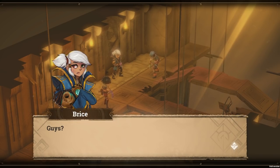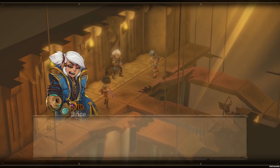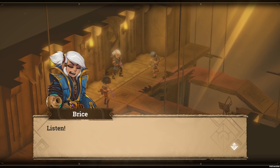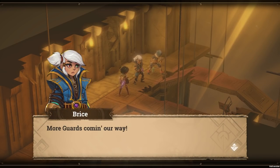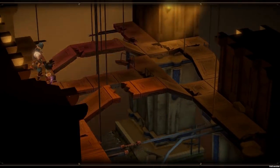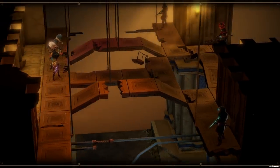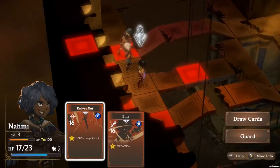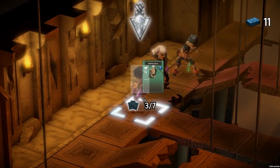Sometimes I wonder why the boss even bothers with these dusty old relics when you could just turn you in and claim that sweet bounty on your head. More guards coming our way. What did I tell you — rats in the box, you can hear them scampering, and now we have them. There's some crumbled area — I can use my free action to draw cards. That's handy.